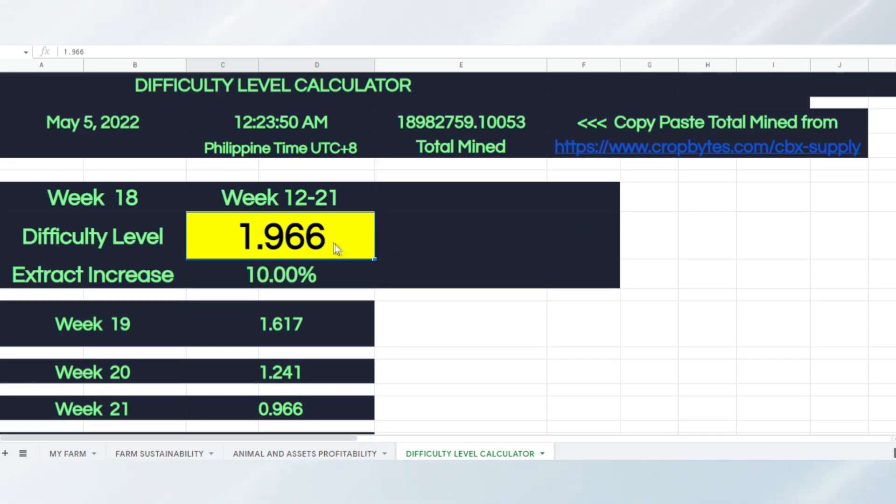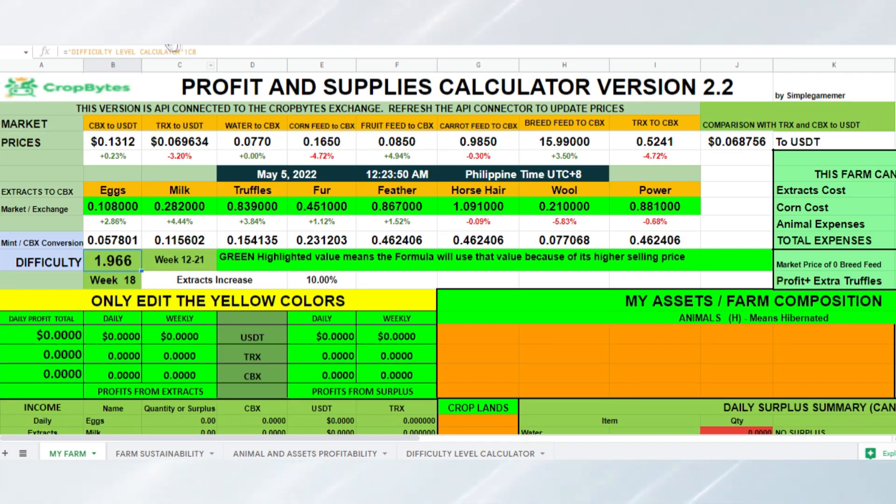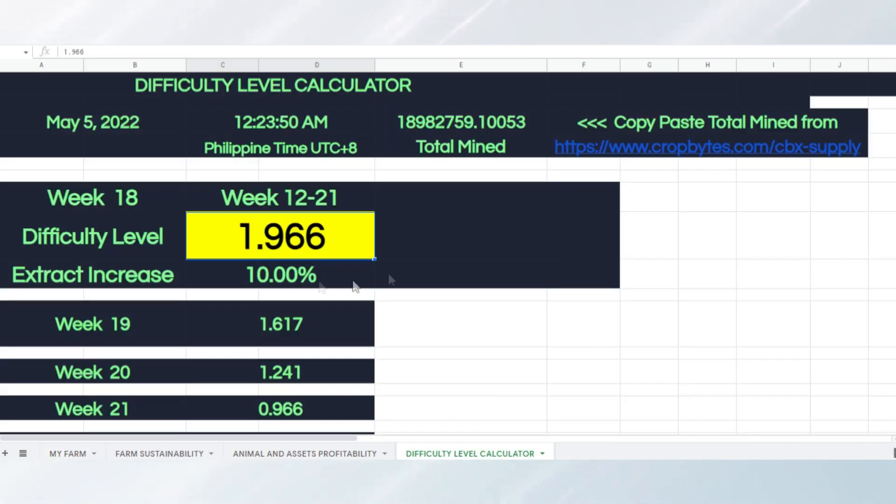This Difficulty Level value should not be left blank. Why? Because the first sheet is linked here — if this is blank, then the first sheet will be in mayhem and everything will not be calculated. So be sure to update this with the correct difficulty level for that week.